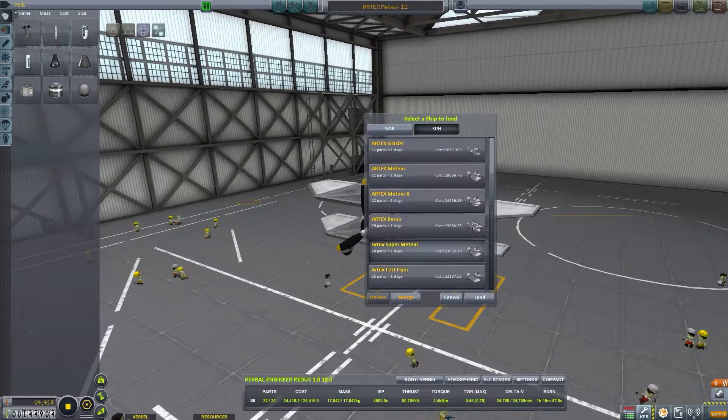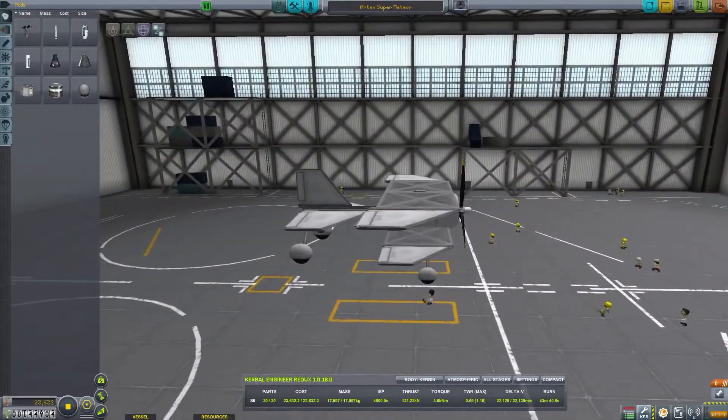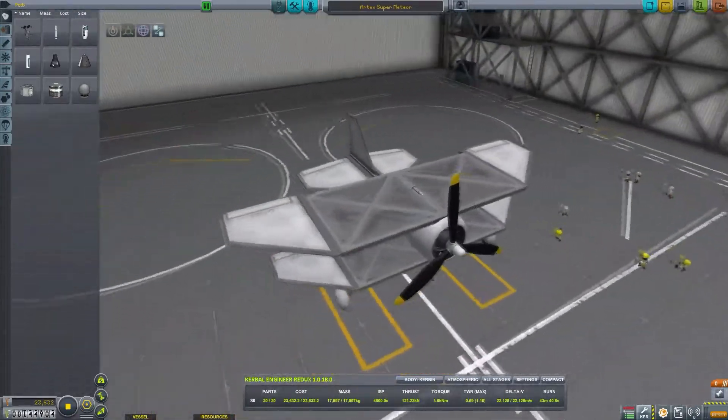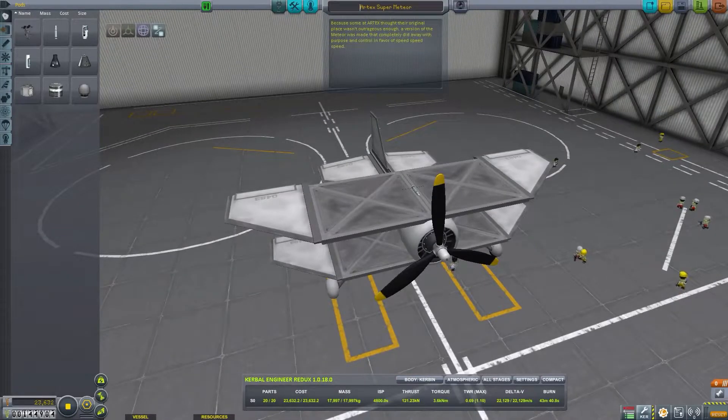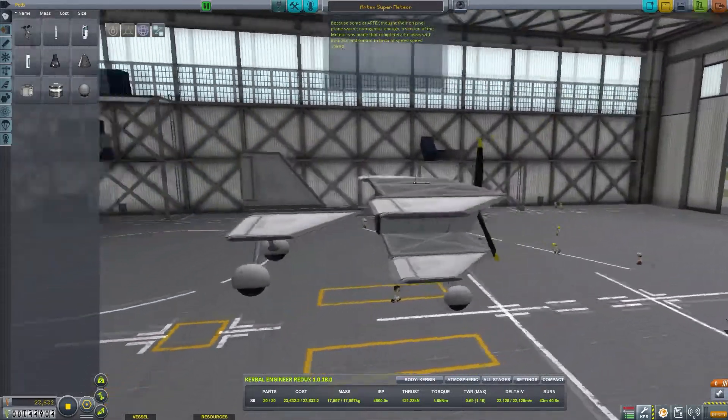There's another version of the Meteor — yes, here we are: the Super Meteor. That's even less efficient than the original Meteor. In fact, I don't think any pilot has flown it yet. Because some of Artex thought their original plane wasn't outrageous enough, a version of the Meteor was made that completely did away with purpose and control in favor of speed, speed, speed. I wouldn't like to be on the front of that.